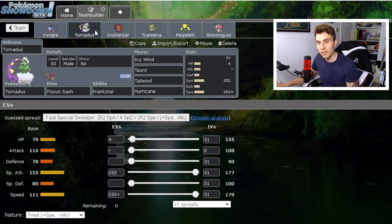Tornadus and Kyogre is a very common combination. Tornadus provides the Tailwind support which helps Kyogre and a lot of other things on the team. You'll see variations between having Icy Wind and Protect, but the other three moves are pretty much staples: Hurricane for STAB — obviously benefiting from rain for 100% accuracy — and Taunt to shut down opposing Trick Room, which is easier coming off Prankster since you're not relying on your Speed stat.